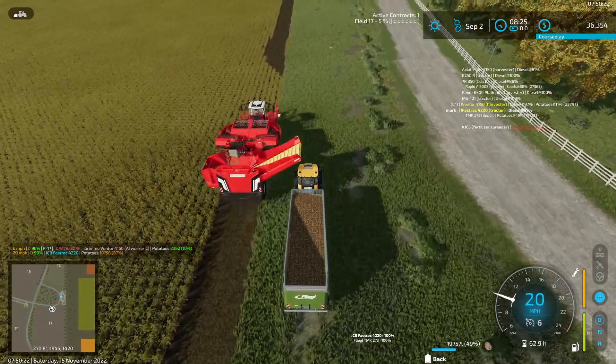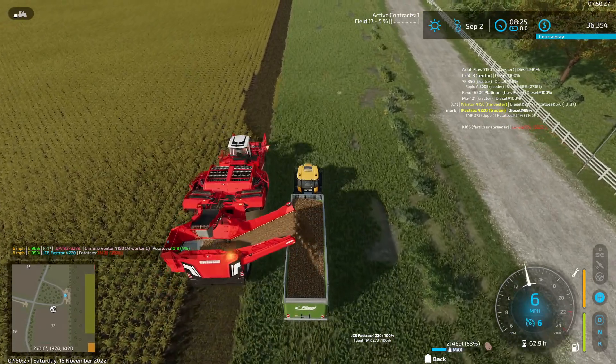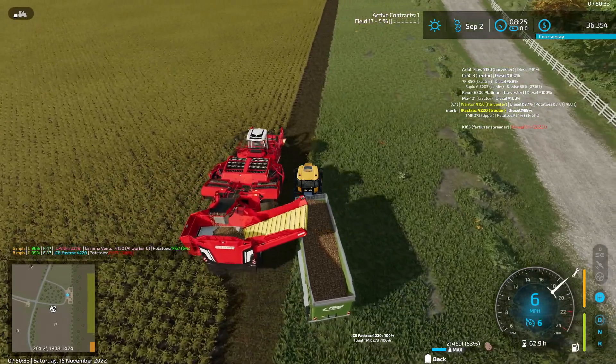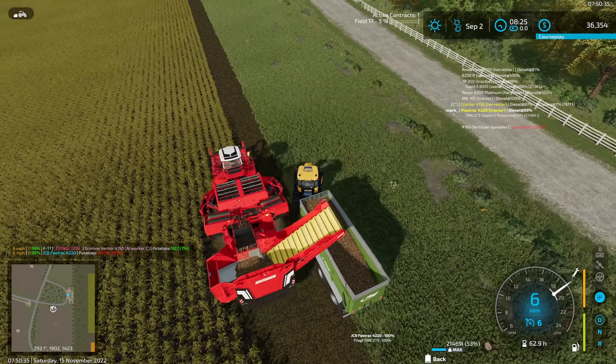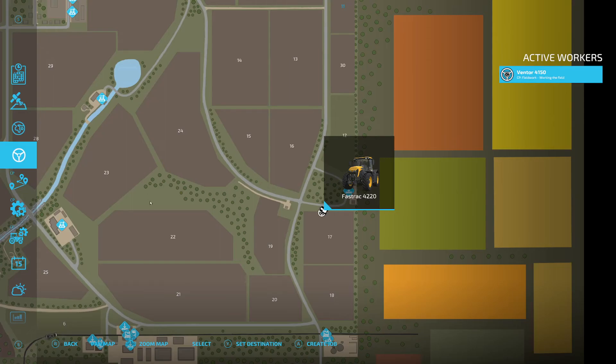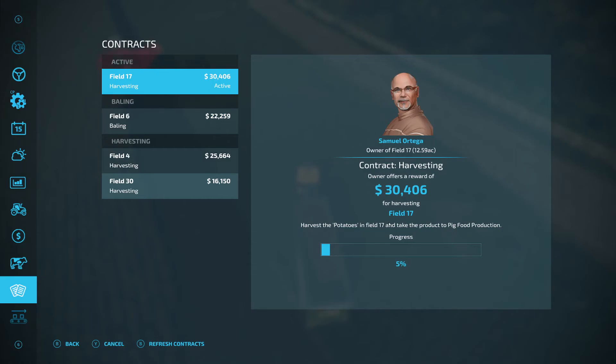It looks like he is stuck. We'll dismiss the worker, lower that, turn everything on, and start out there. We'll go to the nearest waypoint and hire the worker. Back, back — and he is doing his thing. That little corner we can clean up later. Oh, I'm filled — okay, very good. Contracts, harvesting — pig food production. Guess what? It goes to our farm.